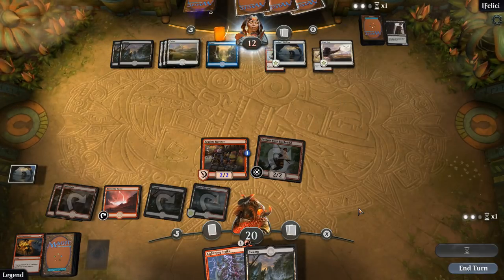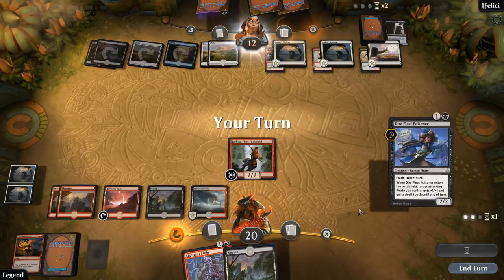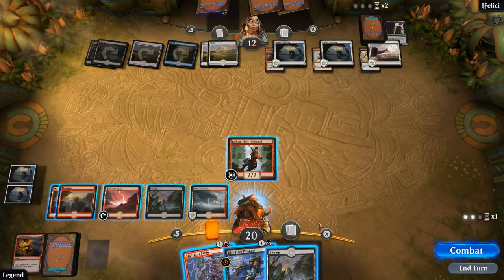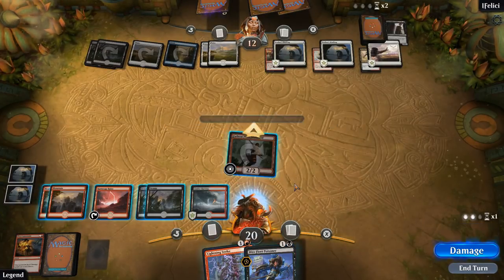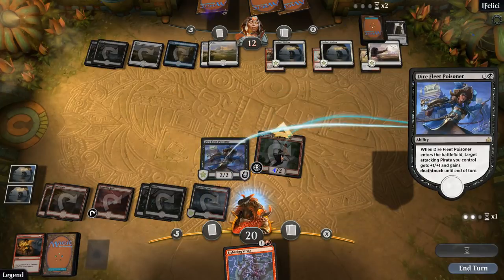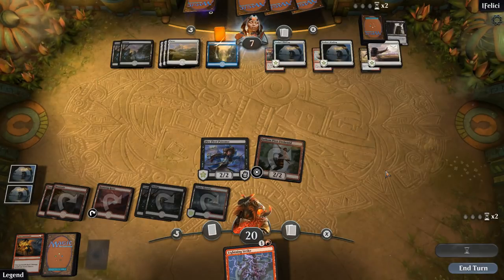Opponent with six mana — still pretty confused about their deck. Another Ixalan's Binding — it's got to target the Firebrands, nope, goes for the Rigging Runner. But the Firebrand can do so much more damage — what are they doing? So here we can activate the Firebrand three times, or activate it twice and keep up the Poisoner or play the Poisoner right now. I think we want to play the Poisoner right now so we'll use it twice. This only pumps attacking pirates which is why we have to do it now. Opponent is at seven.